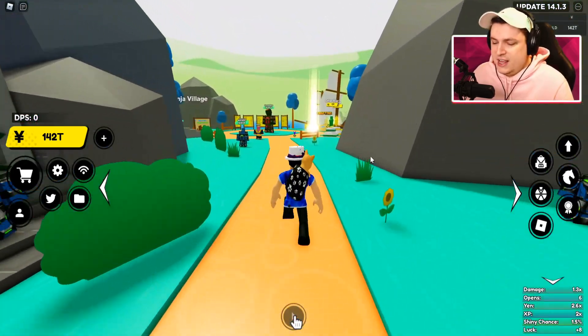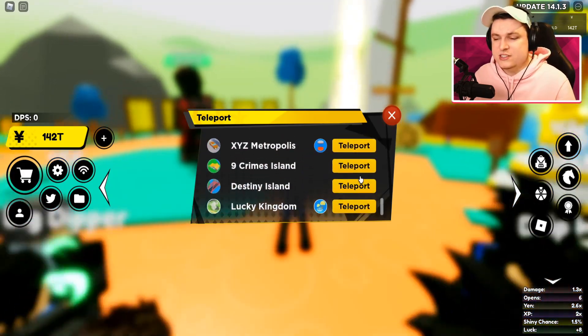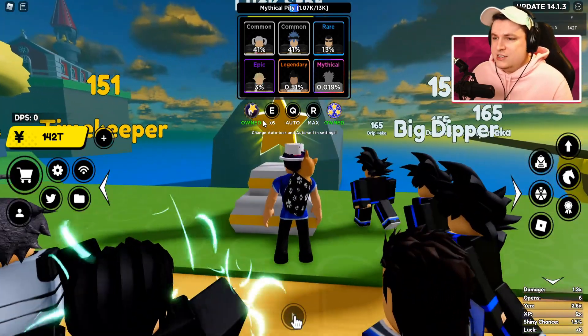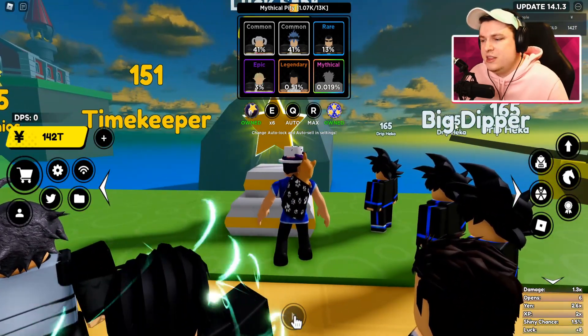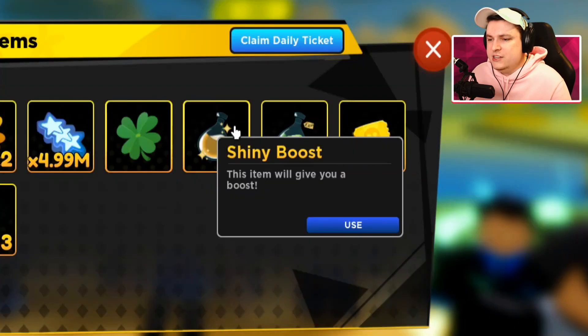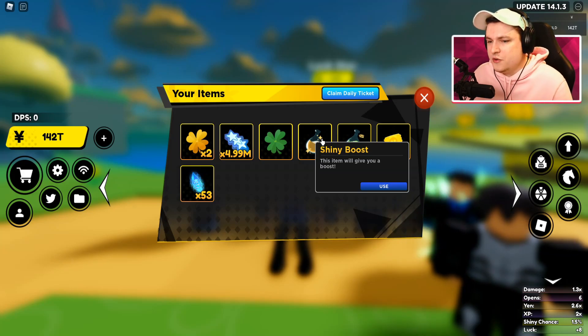But first, I think I want to start off with my little side goal for today's video, and that of course is opening up the new star. Because I want to get myself this mythical. And maybe I'm going to be lucky to get myself a shiny mythical with this boost. This boost right here is 2,000 Robux — we bought it at the start of the video — but it gives you a super high chance to get shinies from opening.